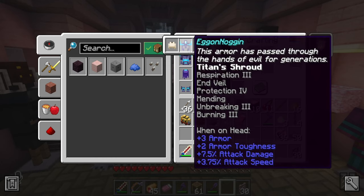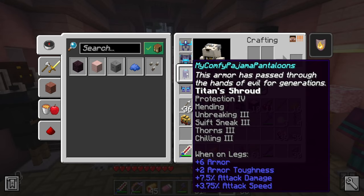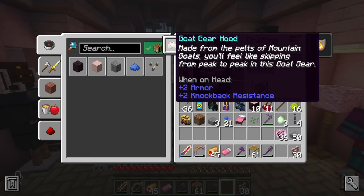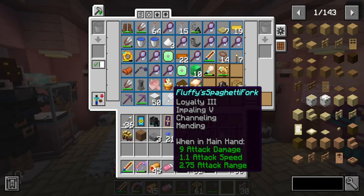On the next piece — my Walmart crop top — we have protection four, thorns three, fire focus three, mending, unbreaking, and snowball. My comfy pajama pantaloons have protection four, mending, unbreaking three, sniff three, thorns three, and chilling three. And then my feetsy-weetsies: depth strider three, protection four, feather falling four, mending, unbreaking, and chilling three. So we're pretty much all set up. We also have the goat stuff just for cosmetic purposes, and my little chicken plushie of course. Gotta be super cute and ready for battle. And we have my spaghetti fork trident with loyalty, impaling, channeling, and mending — so we can go hunt for heads.